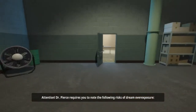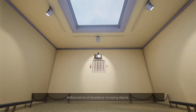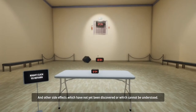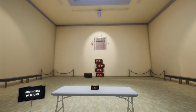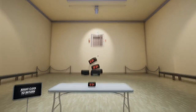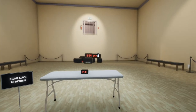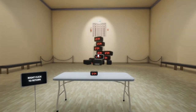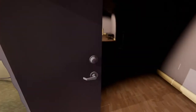[Game dialogue]: Attention - Dr. Pierce requires you to note the following risks of dream overexposure: significant memory loss both quantitative and qualitative, hallucinations of dreaded or annoying objects, unrealistic beliefs about the lengths of hallways, and other side effects which have not yet been discovered or which cannot be understood. Now this is probably the most annoying room because you have just got to keep piling these up, piling them up and piling them up, to make some sort of ladders or steps to get out. You can't pick them up after because it just makes more and more. So once you've made a big pile of them, you can do a little bit of parkour and get up. And that's it - nice and easy.